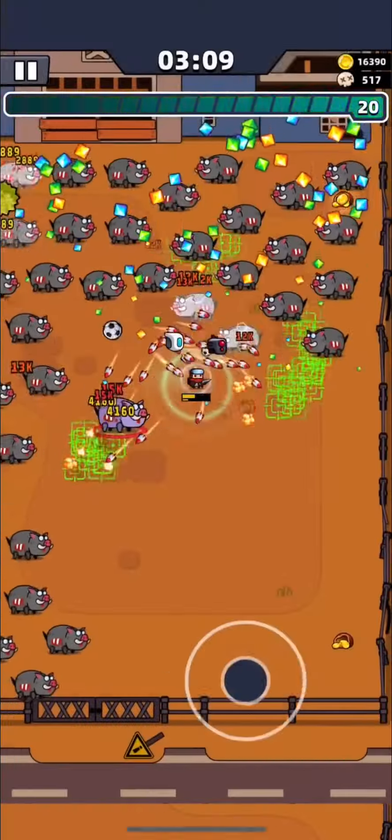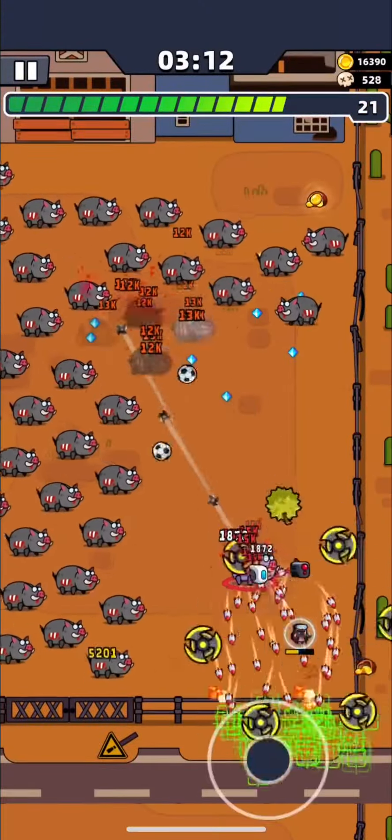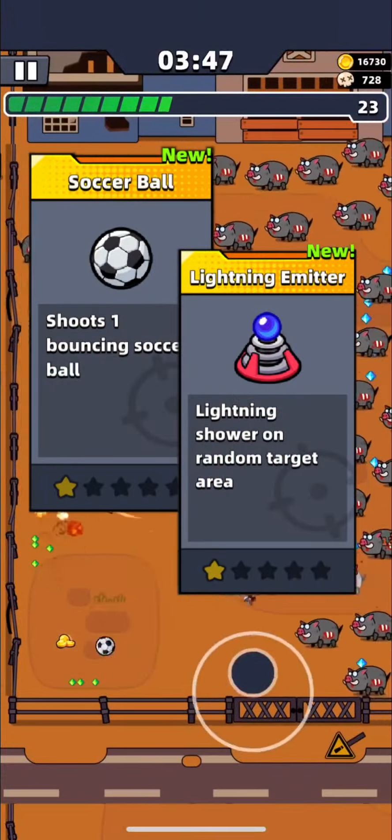In these next 2 minutes, you will need to pick good skills because the next bosses will be hard to beat, so you need good skills against them. Weapon skills like Soccer Ball and Light Animeter will help you defeat them faster. I wasn't lucky with Light Animeter in this run, but anyway, one of them will be enough.